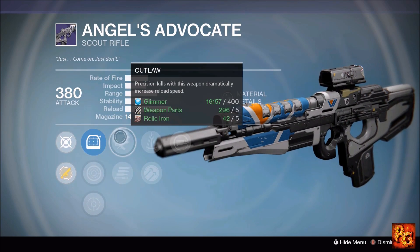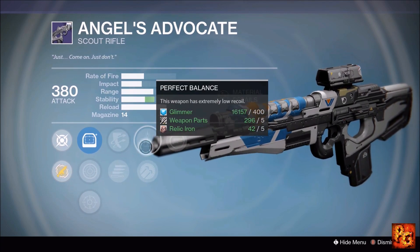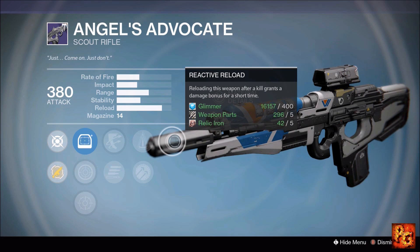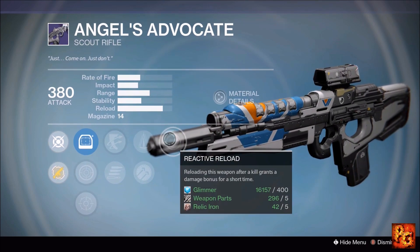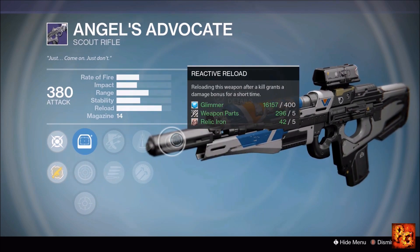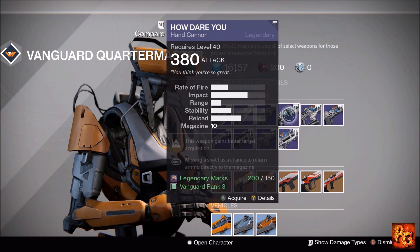Next up, the Angels Advocate scout rifle with Reactive Reload, Perfect Balance, Hammer Forged, Outlaw, and Who's Next. Outlaw and Perfect Balance together make for a really fast-reloading, fairly stable scout rifle. Reactive Reload is okay but you'll be reloading a lot anyway. We've seen better rolls than this — there was a perfect Fatebringer roll in this archetype — so if you have that, pass on this one.